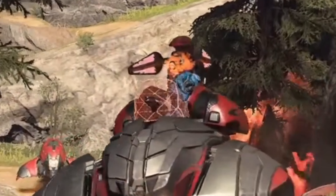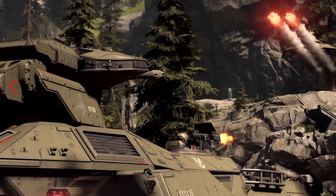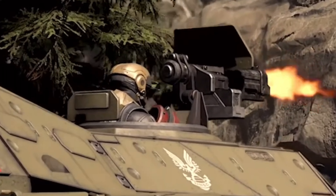The Wraith Gunner now has an active shield while operating the gun on the Wraith. Also, the Scorpion Turret Gunner also has a bit of a defensive barrier, like a tiny bit — very similar to what the Gauss Warthog has in Halo Reach.